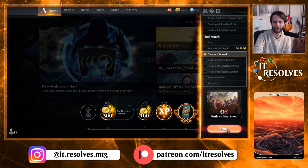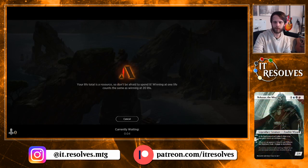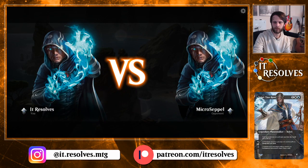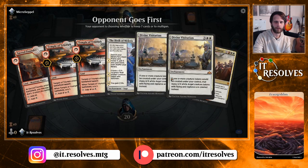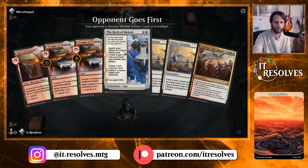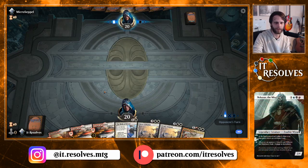We'll go ahead into game two. This is an interesting hand — I'm gonna try it. Birth of Meletis will hopefully keep us alive, and then we do get Outlaws' Merriment. We also get the scrys off of this, so I'll try it.